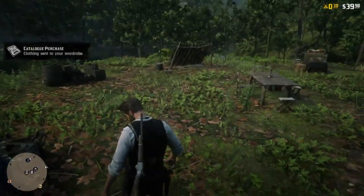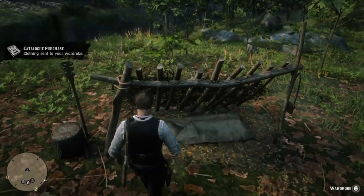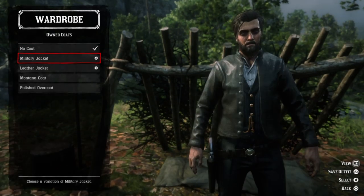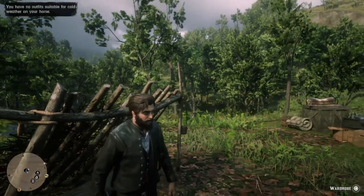Hey everybody, I'm going to talk about how to change your clothing and get more clothes in Red Dead Online within Red Dead Redemption 2. First and foremost, you change your clothing by heading over to your wardrobe. Your wardrobe can be found in your camp by going over to where your tent is, and holding Square if you're on PS4, or X if you're on Xbox One.